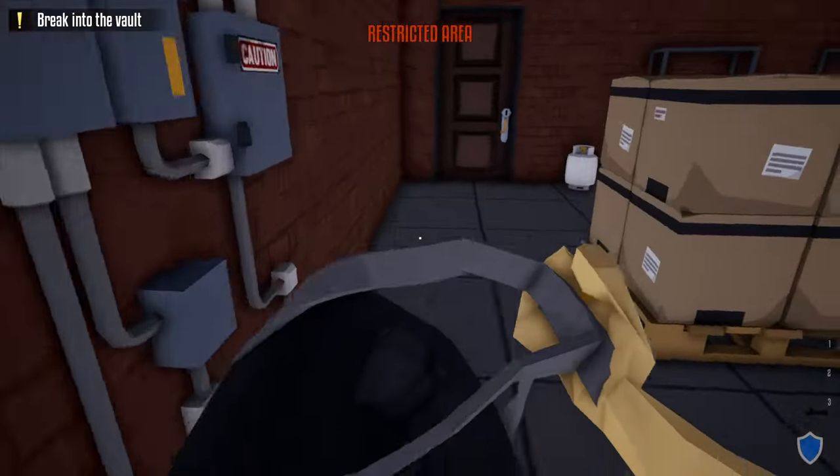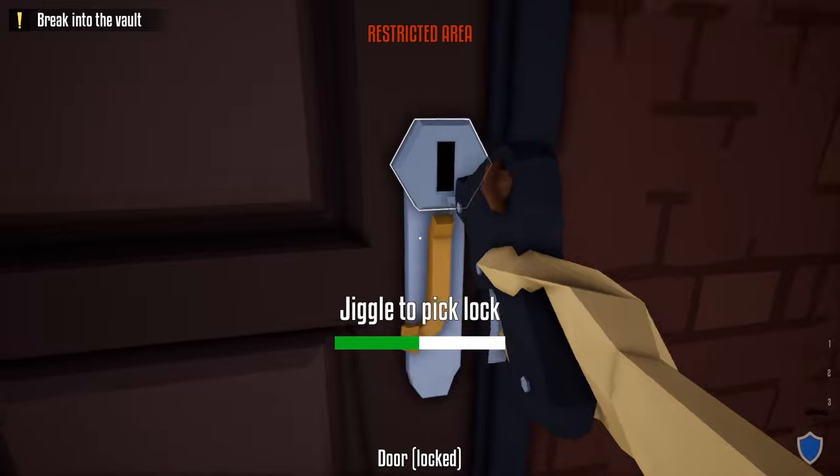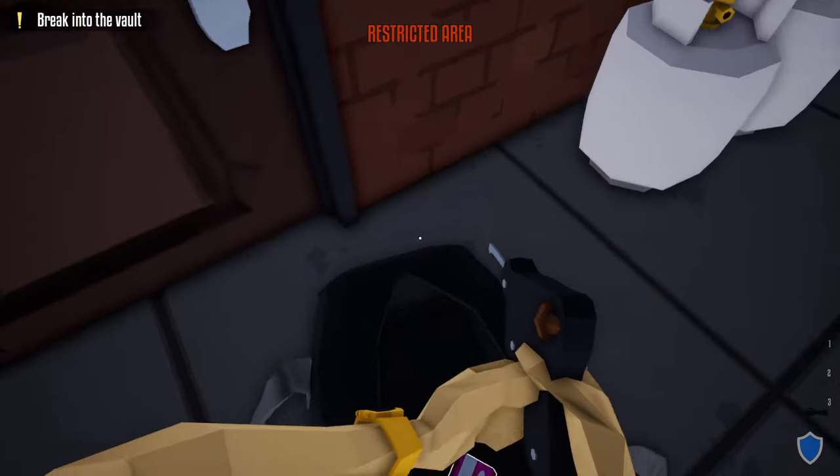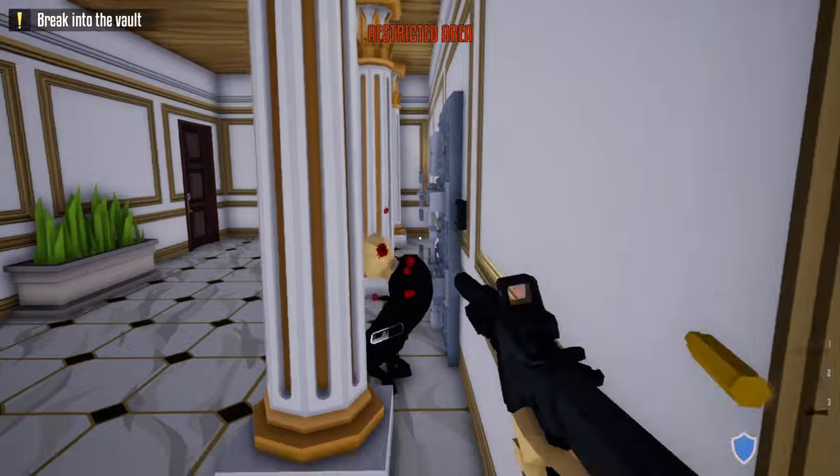Now head back downstairs. Make sure the guard is not looking, go in right behind them, take out the lock pick, and unlock this door. Crouch if needed so you don't get spotted by the guard that comes in. Go in here, hug the wall, and take out the guard guarding the vault door.